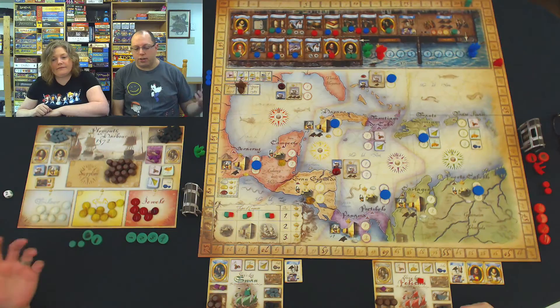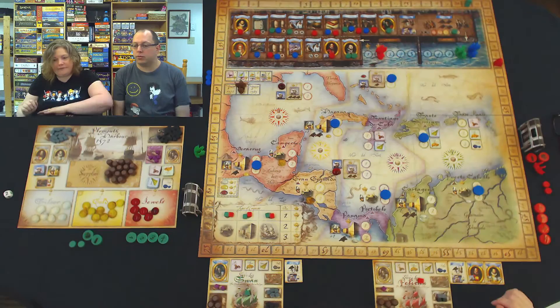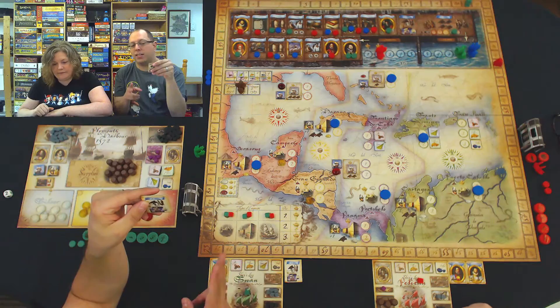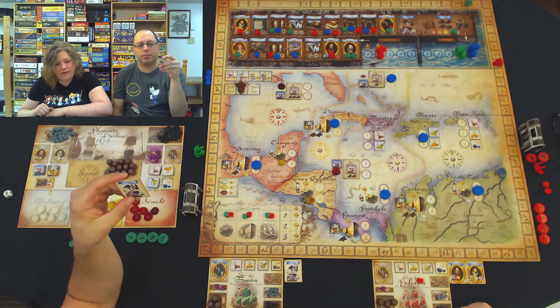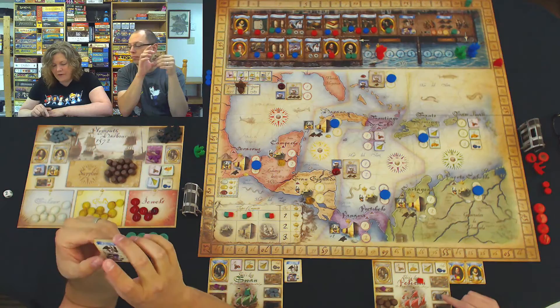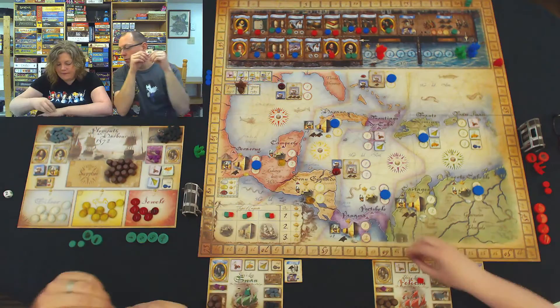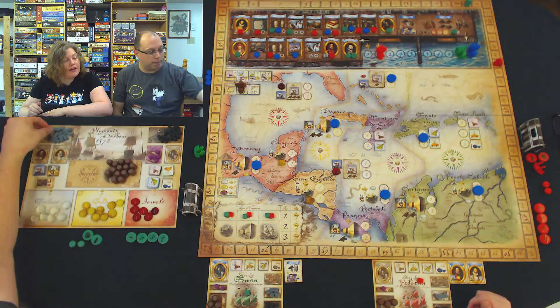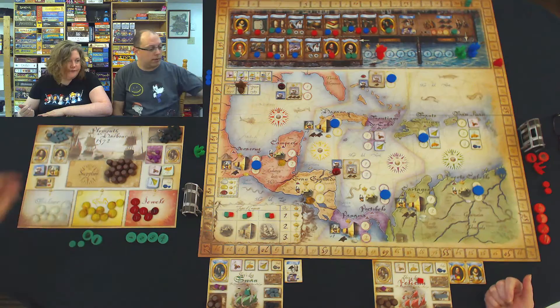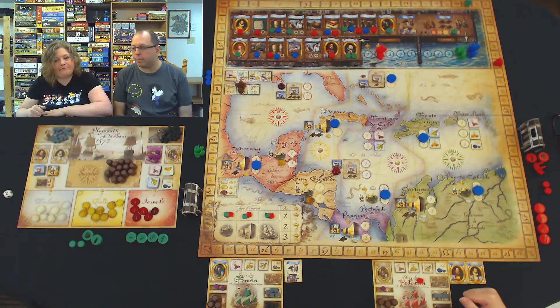I'm going to go to the docks, which will let me get one supply, one gun, or one crew. Right now I have two supplies, which means I can make it here. Let's get another supply so I can go at least into the gold section. I need guns — I get another gun. Blue can't go anywhere except the docks, so he jumps right out ahead and becomes first player. That's my go and I've got nowhere else to go, so I become player number two. And it's your go — you can trade in your investor tile. I have to. You get two crew and a cannon, or two cannons and a crew.